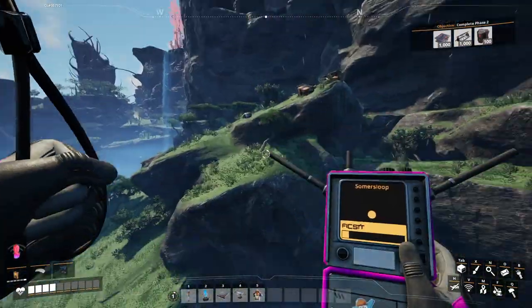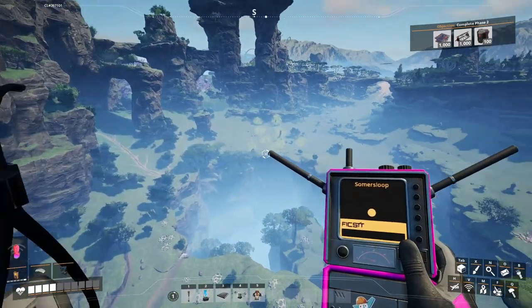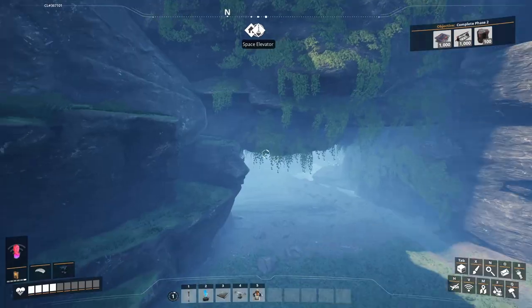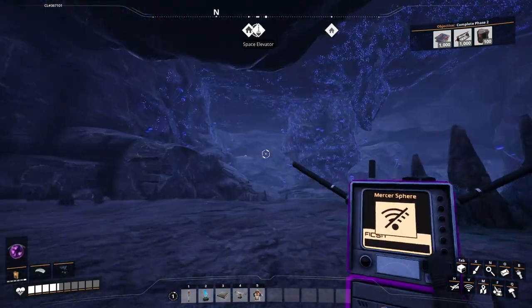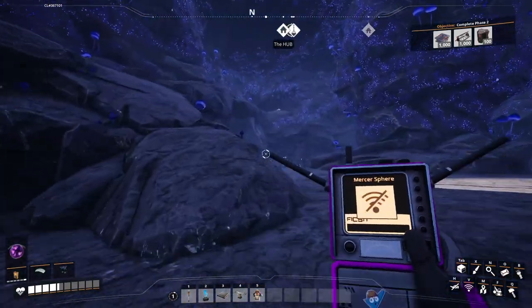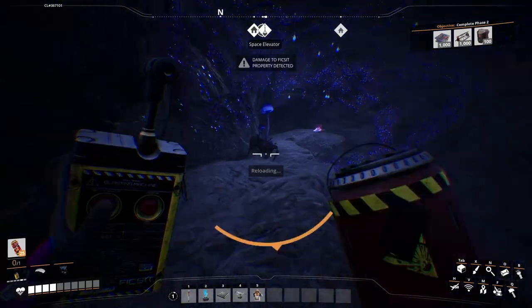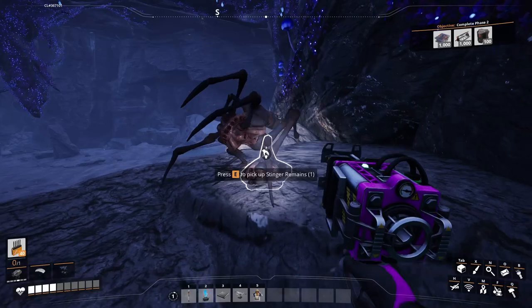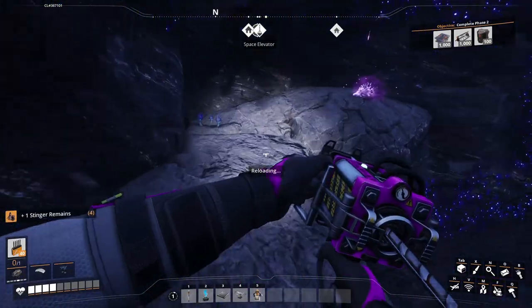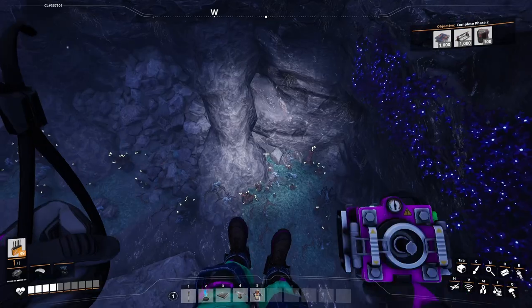Wow, that is quite a sheer cliff edge. I remember spending my first game in this area — and if I remember correctly there's some uranium in this cave here. Oh look, I think that's my first purple power slug! Let's go grab that little boy. Of course there's a freaking spider — there are spiders everywhere. I just want the slug. Just give me the slug and no one can get hurt, just all go home safely.